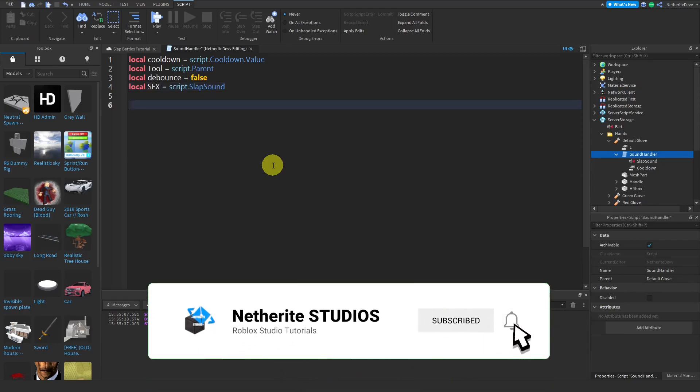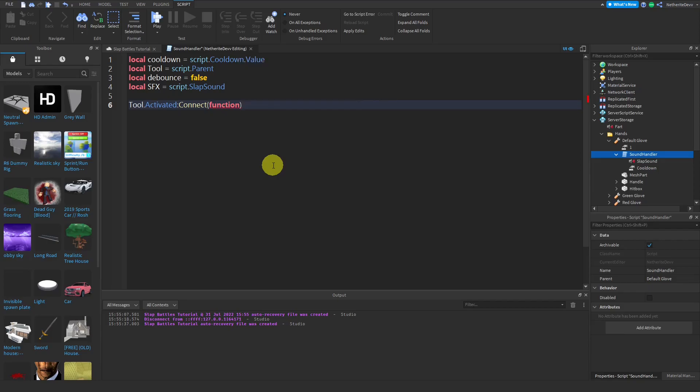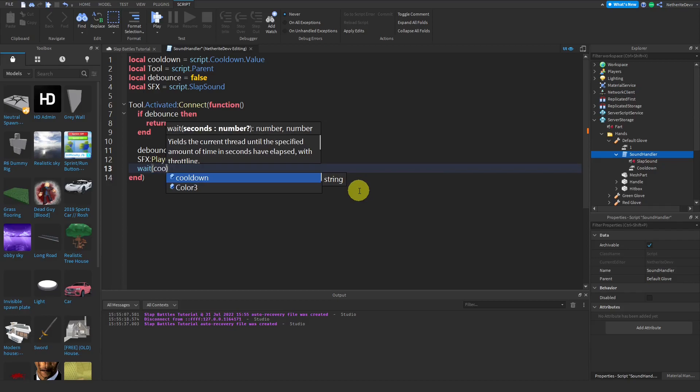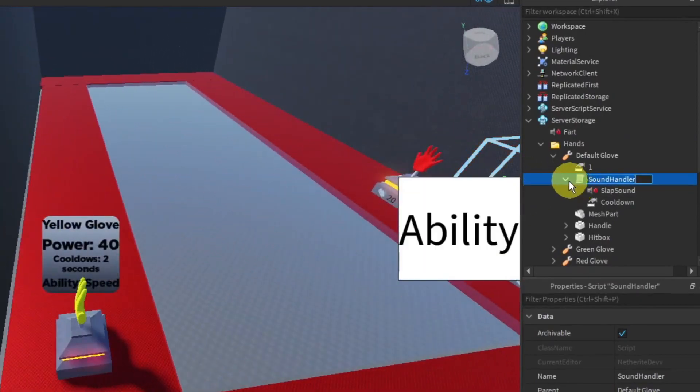Now check when the tool is activated: `tool.Activated:Connect(function()` with no parameters. Check if debounce is true — `if debounce then return end`. Then set `debounce = true`, play the sound with `sfx:Play()`, wait for the cooldown with `wait(coolDown)`, and then set `debounce = false`.